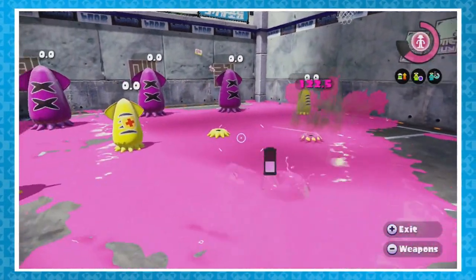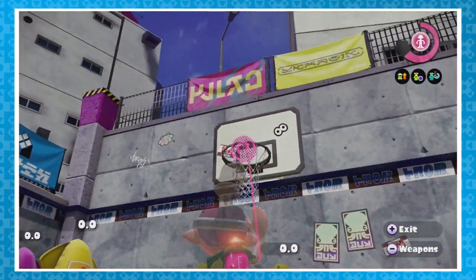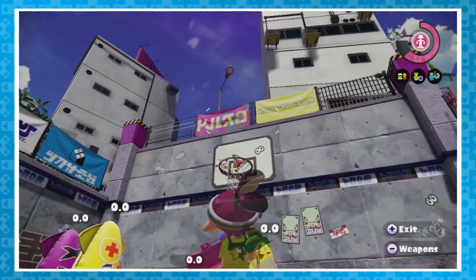While you're testing your gear over in the shooting range, take notice of the basketball hoop. If you chuck a splat bomb through the hoop, your inkling will cheer as if it had just murdered another squid kid.